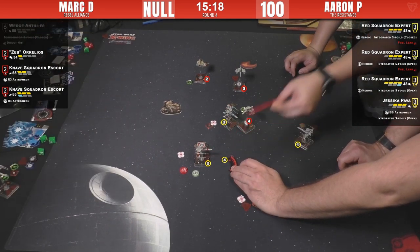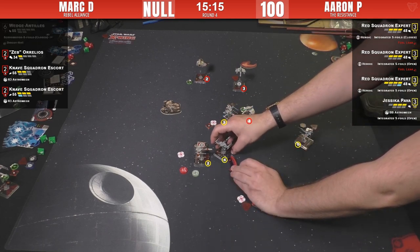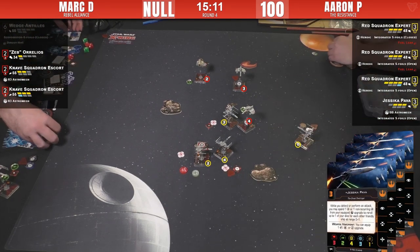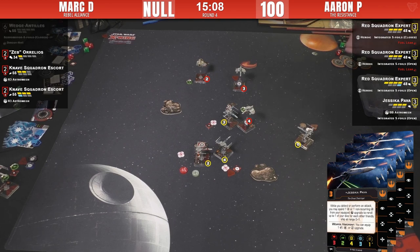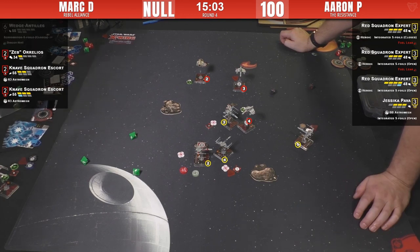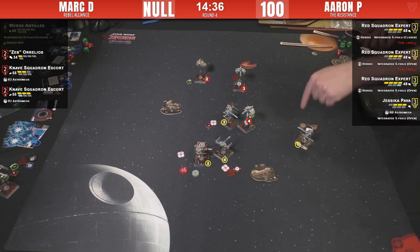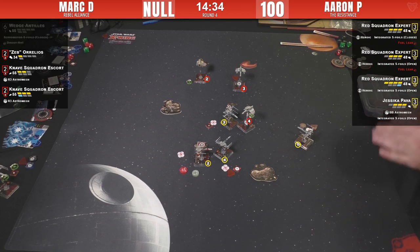Had some warm blue milk — it's warmer than Tatooine in here. Jess is so good, you got to see it four times — a very nice cascade of Jess Pava. T-70 number two might have been undamaged — we might have been mistracking the damage. Knave four took damage but it might have all been shields, so we may have miscounted earlier. Confirming the damage state.